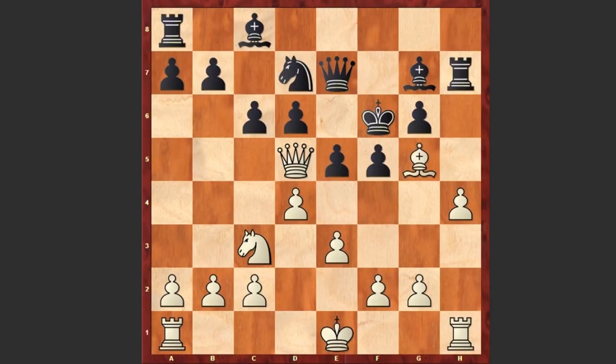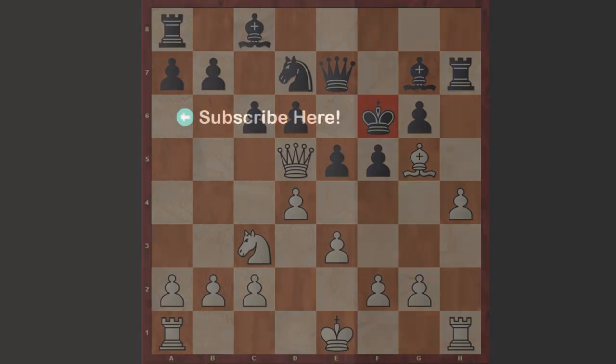If Rxh7 then Bg5 and this is checkmate — a very beautiful miniature. Of course black was playing terrible chess, but the way white managed to punish his opponent was just brilliant. Thanks for watching, and if you have any questions don't hesitate to leave your comments. Good luck.